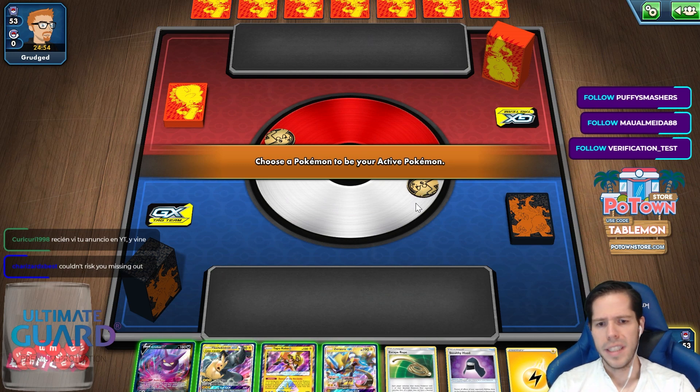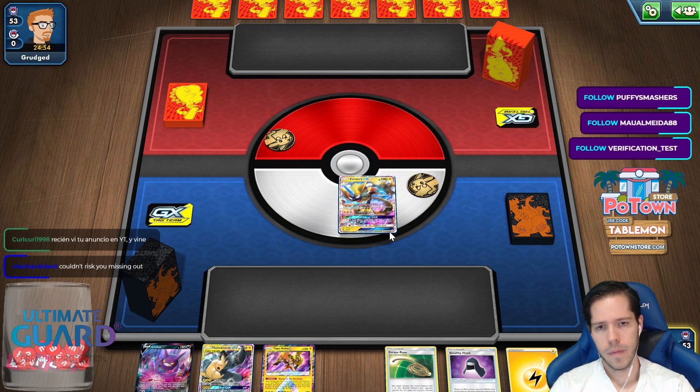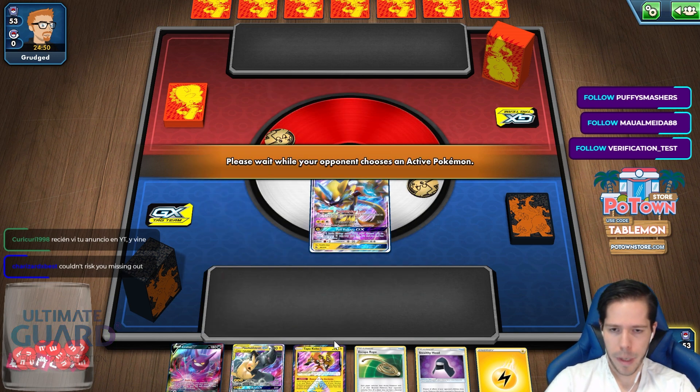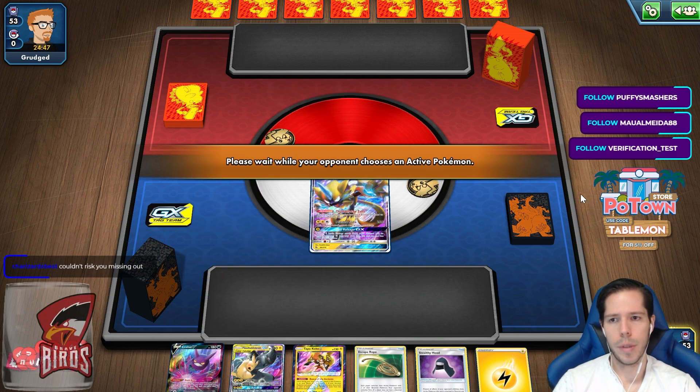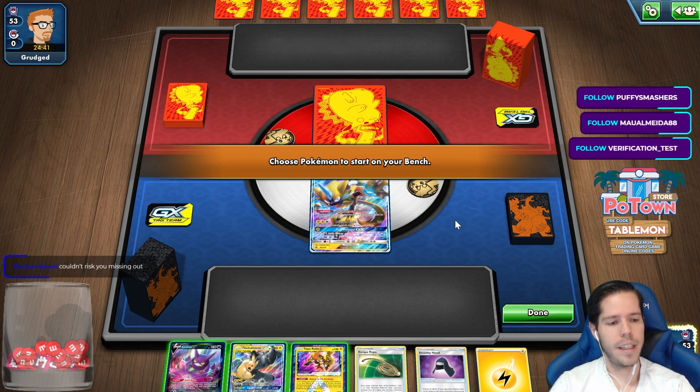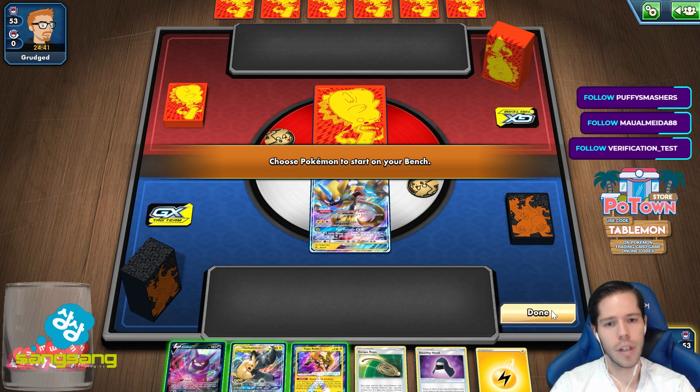A pretty decent start, I would say. I have the Escape Rope, so I'm going to start with Zeraora Aura so I can power up PikaROM on the bench, potentially with Coco and/or potentially with Max Elixirs. Did I choose to go first? If I did, that was a mistake. In Expanded, you should choose to go second.